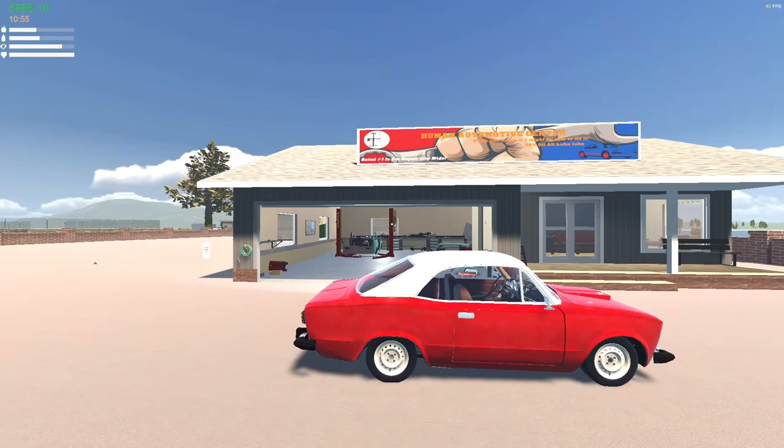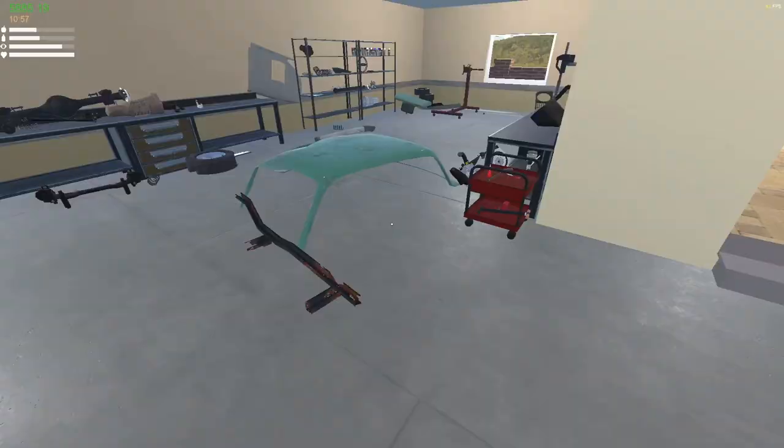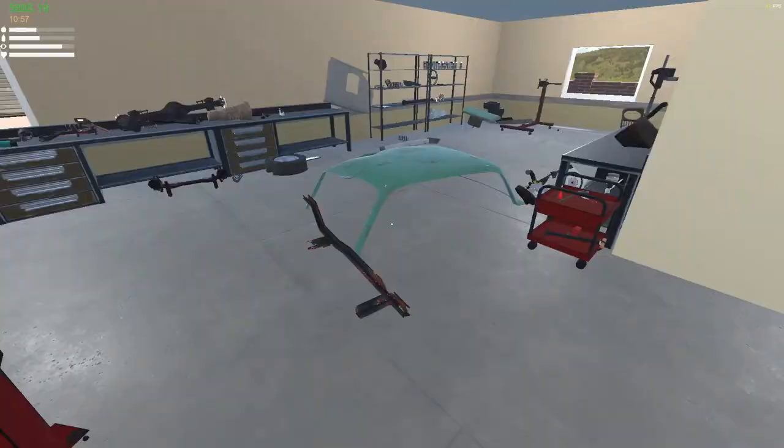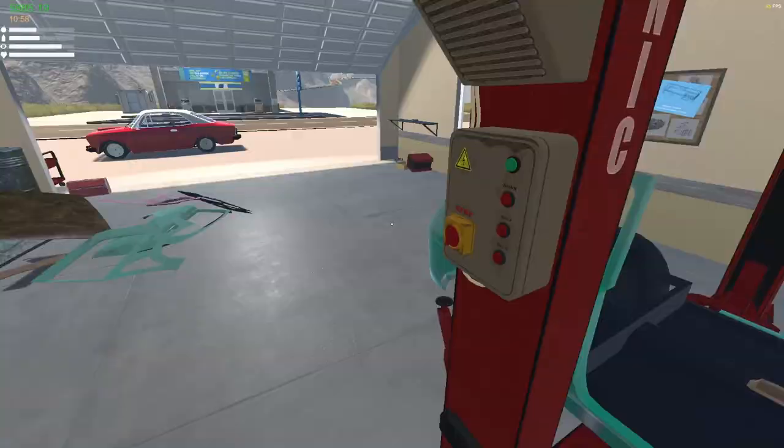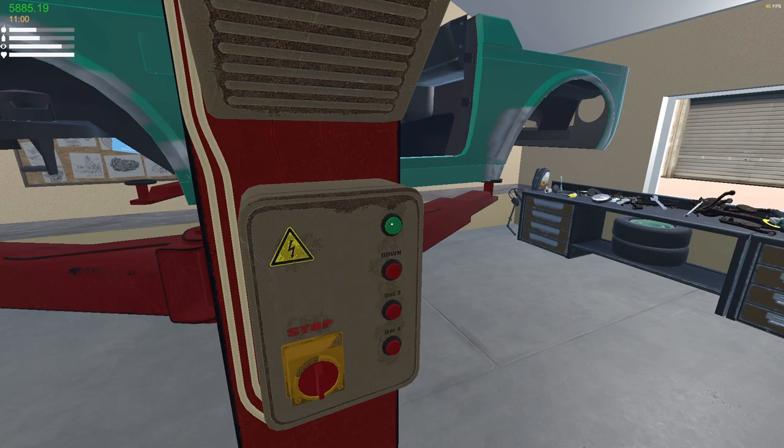Hello everybody, welcome back! I am Human and this is my garage, my nice car, and my not-so-nice NIV. Yes, I tore it apart and these are all the bad parts that need to be replaced — well, almost all of them. You saw me put an engine together, now we're gonna put this car back together and get it going.